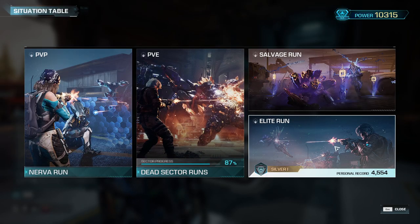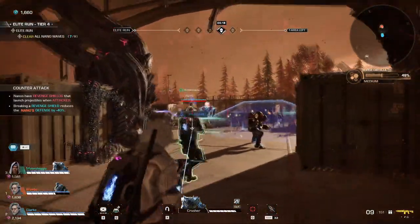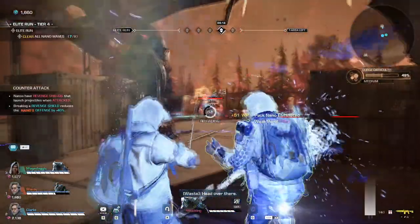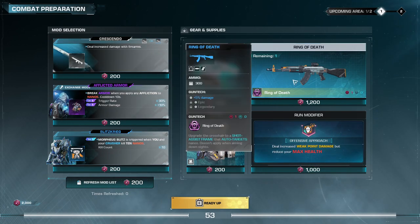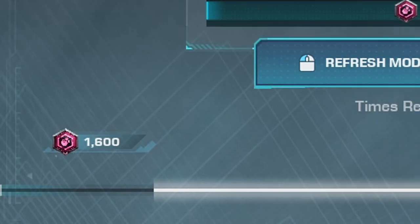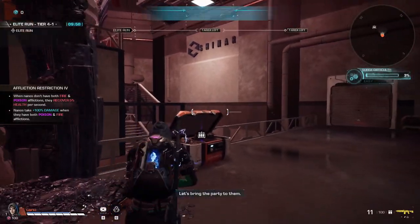The missions you'll be mostly focusing on will flex between two categories: the Elite Runs and the Master Ops Plus. Starting with Elite Runs — they are quite tough the first time you encounter them. Unlike your typical runs where you can vendor and exchange mods on the go, Elite Runs are based on intervals. When you first load in, you'll meet a combat preparation screen with mod selections and your gears and supplies to choose between.